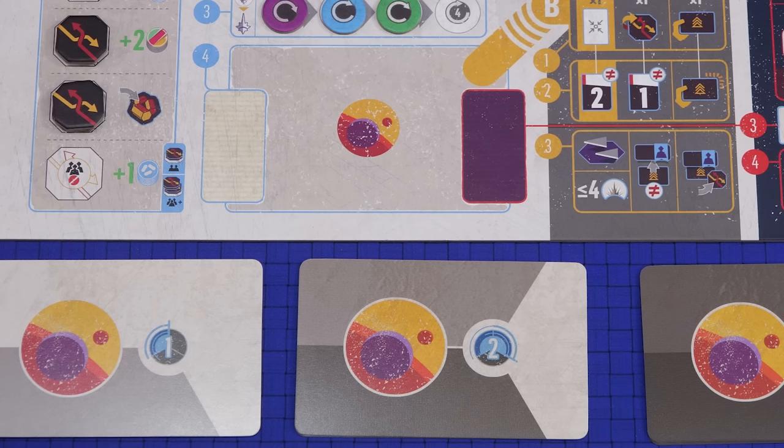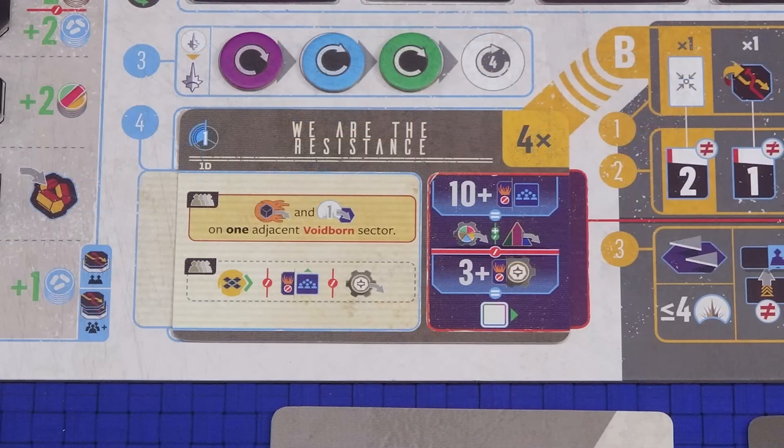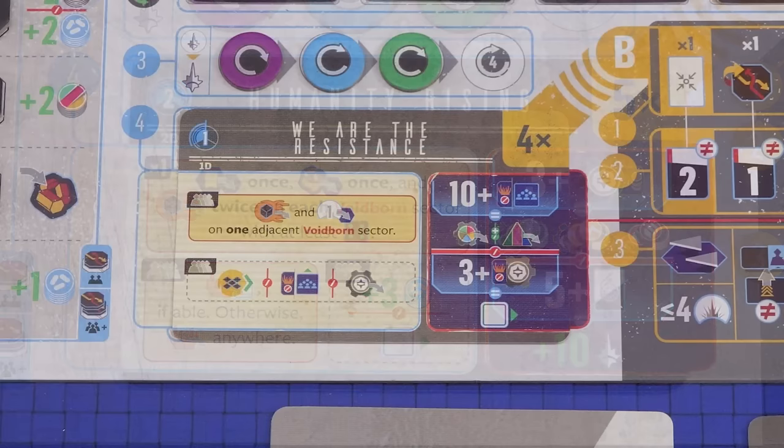Step four — which is the first step that you do in cycle one as the three previous steps are skipped — is to take the top galactic event from the deck and place it face up on the space here. The remaining galactic events for that cycle are no longer needed and can be returned to the box. The left side of the galactic event has multiple text boxes on it — resolve each of those in order from top to bottom. If the box has a solid border you must carry out all of the instructions in that box in full. For example, all players must place one voidborne fleet power and a value-one glory token on a voidborne sector adjacent to them. If some parts of the instructions cannot be carried out you skip it completely, but if the instructions affect multiple hexes you look at each sector individually.